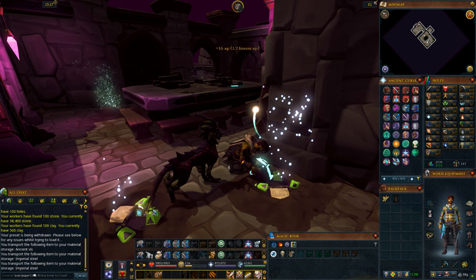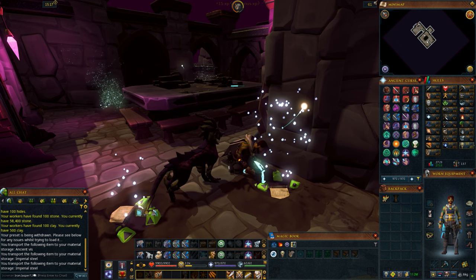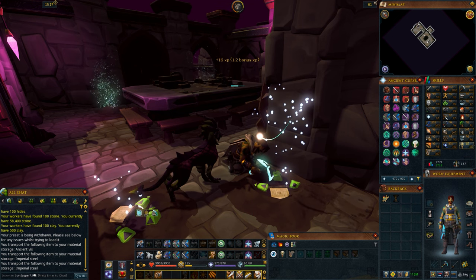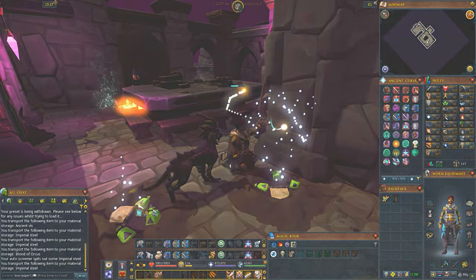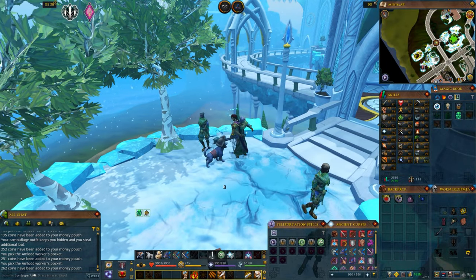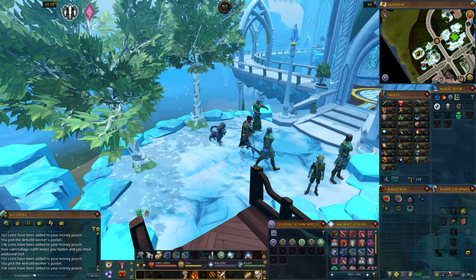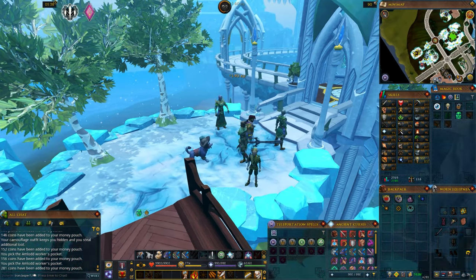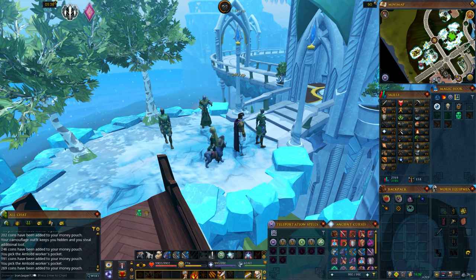Let me give you an example that really weirds me out. On my iron account, I was training archaeology at the Praetorian Excavation site — the level 107 spot — in hopes of Inquisitor Staff pieces. Because it's an iron and I can't buy porters, I go pickpocket AMLOD elves for porters. So basically I go back and forth between archaeology training and pickpocketing for porters.